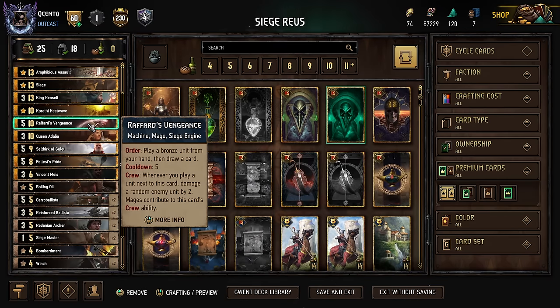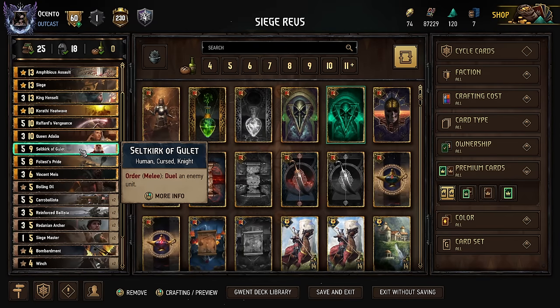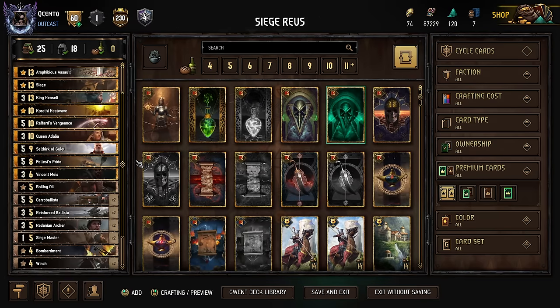So for starters, Rafford's Vengeance — if we just float this card for one turn, there's a good chance that we're not going to be able to use it. So I go and I take a leader charge off that. The same thing applies with Selkirk. You want to be able to duel something right away because when a threat comes down, you answer that threat before it becomes an even bigger threat or the damage is done and it can't be reversed. So a couple situations like that. The third leader charge is usually optional.